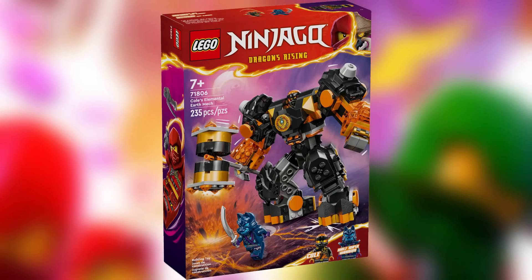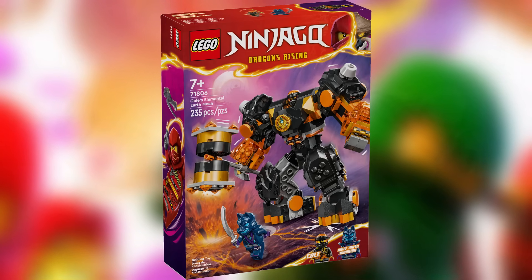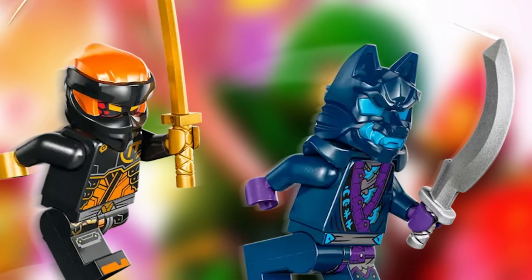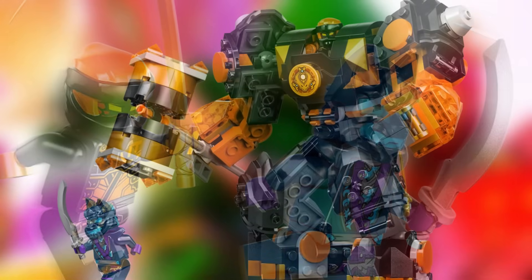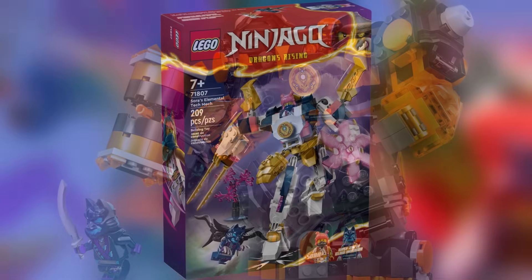I love this Cole mech so much. Its bulky nature really fits Cole as a character, and I just love the orange — how it's got little translucent bits of it, how it's got hard orange on there, the massive hammer he's got. This mech feels really suited to Cole as a character and I'm such a fan of it. The minifigure selection in this set is also amazing: a great Cole minifigure and a really cool wolf warrior minifigure. I love this set — another easy day one buy.